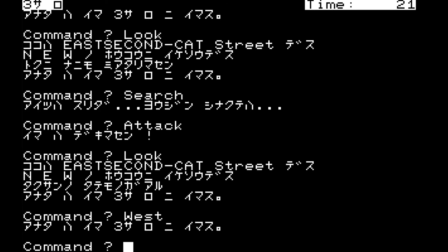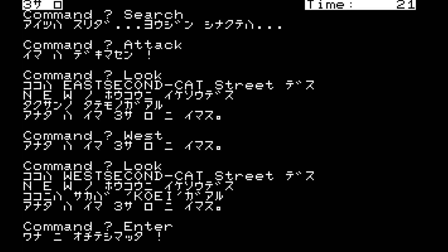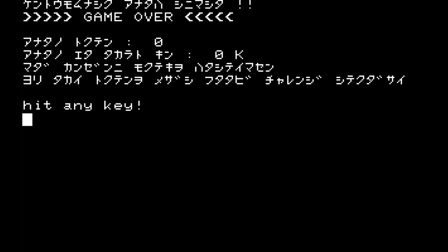Going further west we arrive at West 2nd Cat Street, where there is a pub called Koei — which is funny because this game was made by Koei before they became Koei Tecmo. We entered and something happened. It's game over. We've scored no points, acquired no treasure, and haven't achieved any goal.